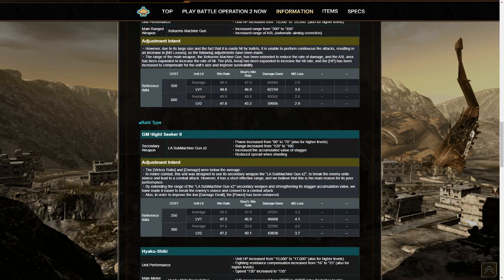Next into raids, starting off with the Gym Knight Seeker II, which always seemed a little underwhelming. Its secondary Machine Guns, which were not the strongest, gained a power increase from 60 to 70. They're fairly fast firing and they fire two shots at once, so that's effectively a one-sixth damage increase. Range increase from 120 to 180 — that's a 50% range increase — which will make it a lot more useful. Increased Accumulated Value of Stagger, and reduced recoil while shooting, which is also nice. I really hope they make the Knight Seeker II good. I love the regular Knight Seeker and I really want it — hopefully now they're making it a bit better.